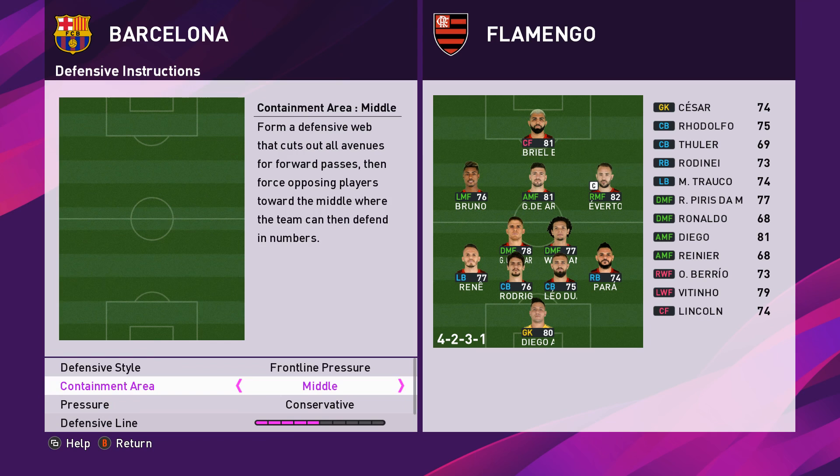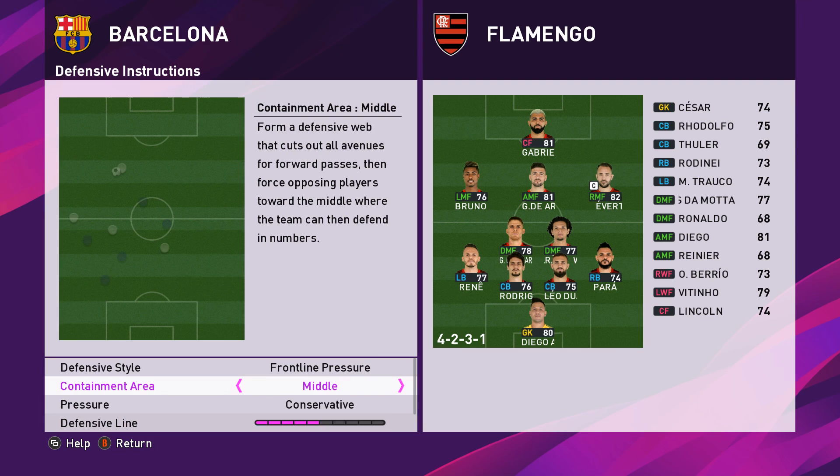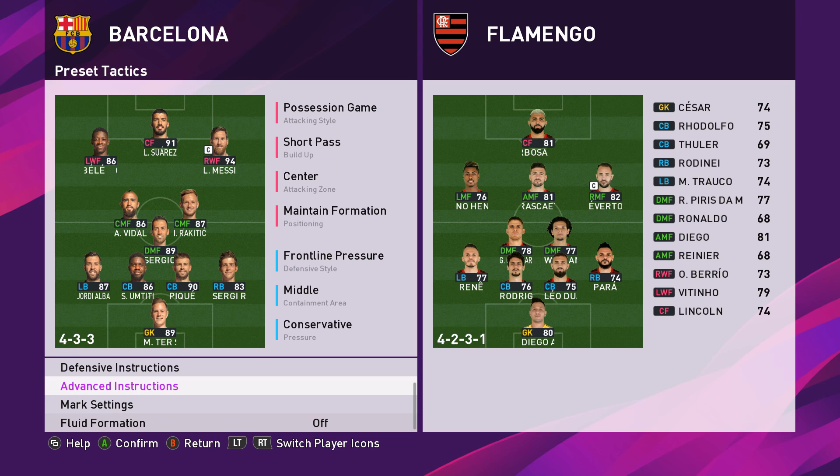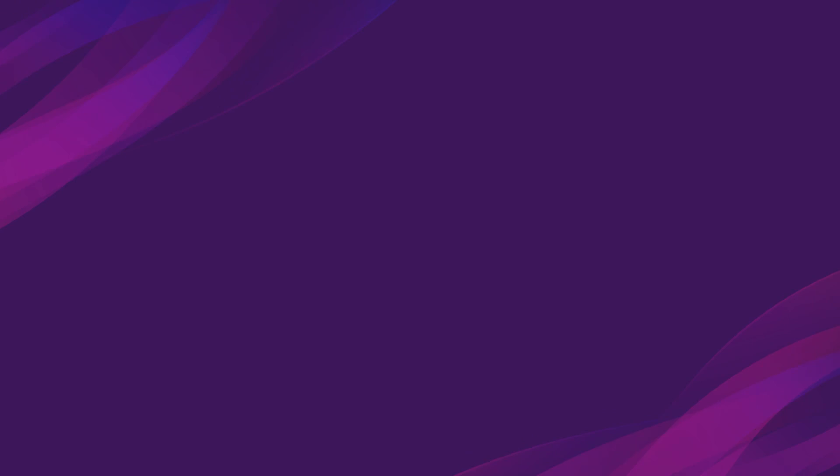Let's make this normal because I don't want to be getting caught - I don't want to go too gun-ho because I know you'll get caught otherwise. We'll play possession, center. We will play possession because I don't want to go mad here when playing on manual. Alright, superstar.